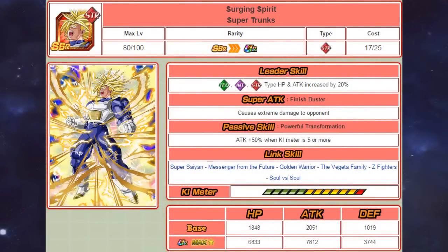Starting off with the STR type, his leader skill increases the HP and attack of TEQ and STR type units by 20%. His super attack causes extreme damage, and his passive skill increases his attack by 50% when his ki meter is 5 or more. His links include Super Saiyan, Messenger from the Future, Golden Warrior, The Vegeta Family, Z Fighters, and Soul vs Soul.